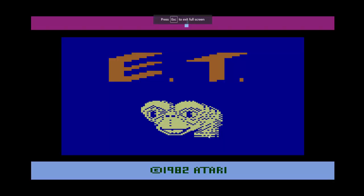All right, welcome to E.T. for the Atari 2600. To start out, we have the opening screen. The E looks a little sort of like an E and a T. The drawing in 8-bit of E.T. is actually quite nice, and the 8-bit rendition of the E.T. theme is actually pretty good too. I enjoy 8-bit music, so I could keep listening to this, but you came here for the gameplay. So let's get started.